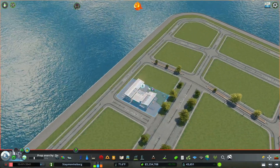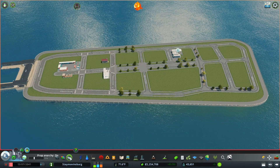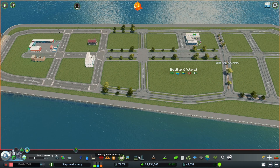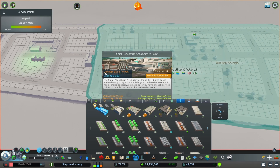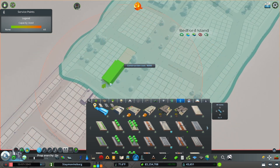I definitely thought this was worthy of a school, and that just reminded me that I actually need to make this a pedestrian area. Now we need to put down one of our service areas for the pedestrian area since we haven't done that yet. I think just one of the small service points should be sufficient, and if not, we'll come back and revisit that later. I think this is going to work quite nicely for now.